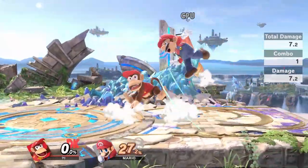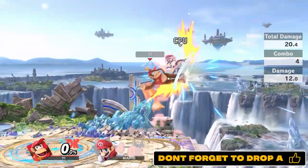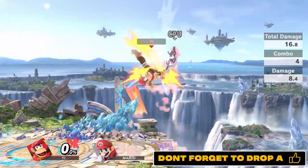Up tilt will combo into itself and into up air. At mid percent, dash attack will combo into both forward air and up air.